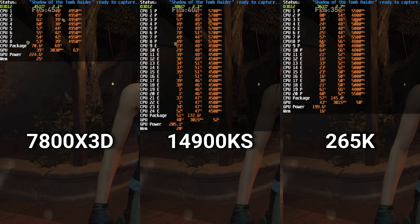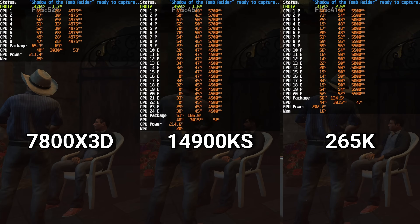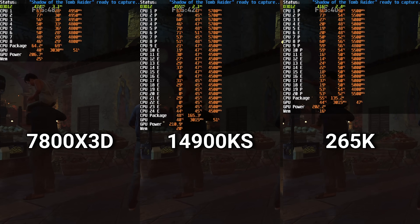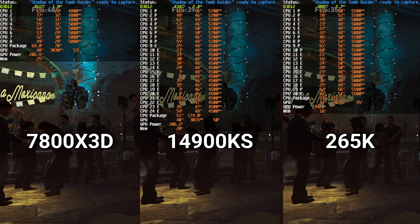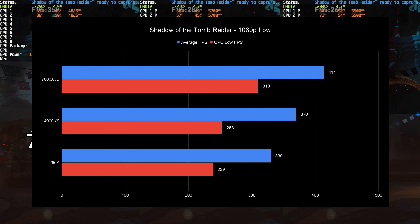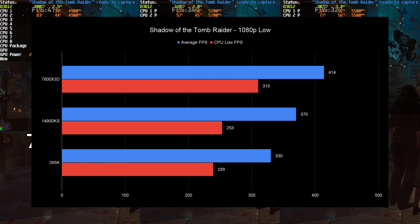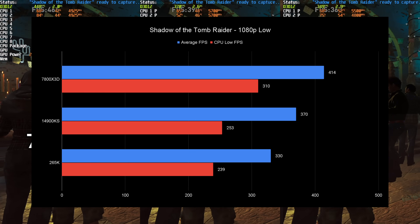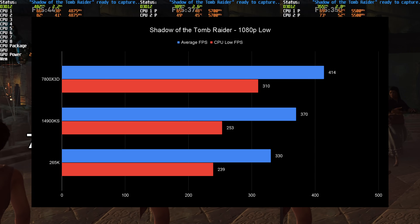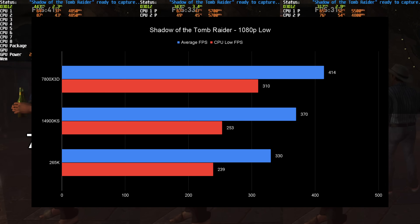Shadow of the Tomb Raider is run at 1080p low. This is an AMD-biased test — it loves that cache and the game fits in it, which really boosts FPS, showing why the 7800X3D is so far ahead at 80 FPS higher. But the 265K losing by 12% in averages to the 14900KS is really where I'm seeing the issues. Losing by 12% in averages is embarrassing — this is not something Intel should be proud of.